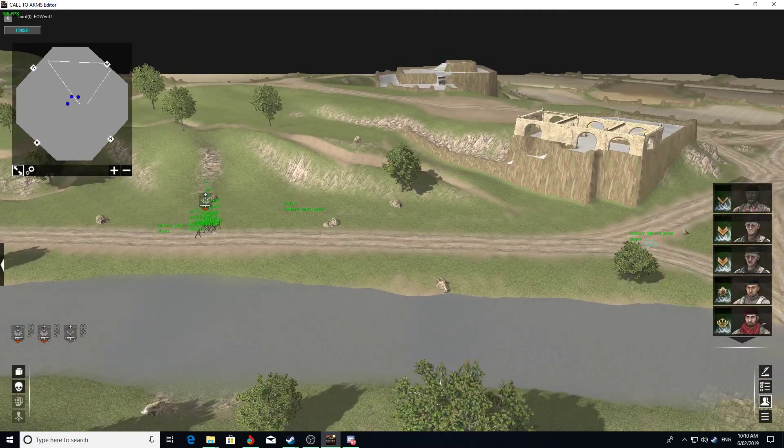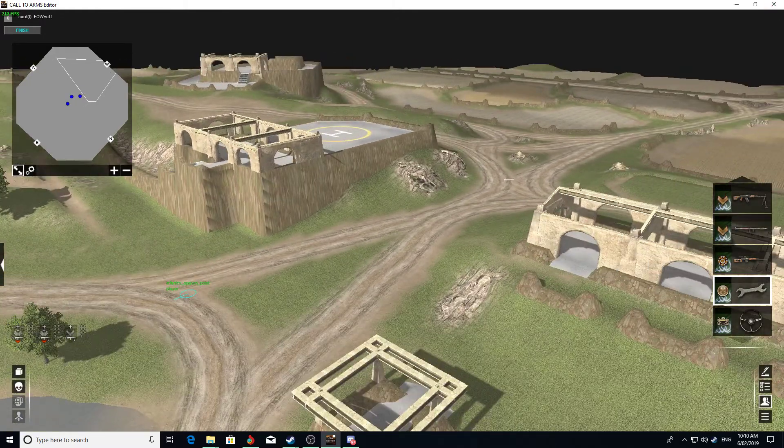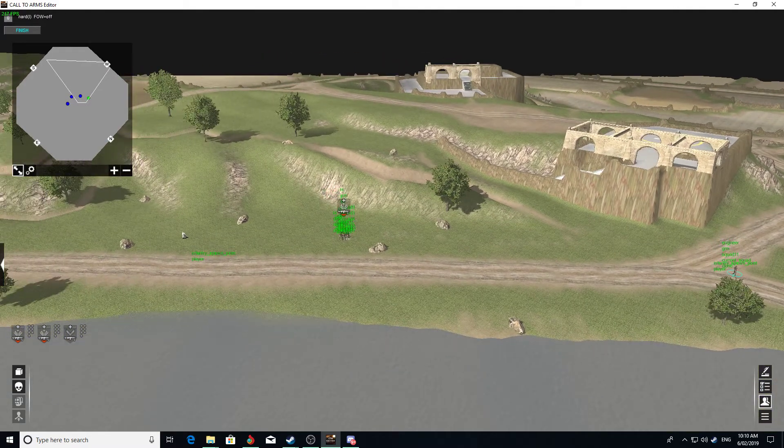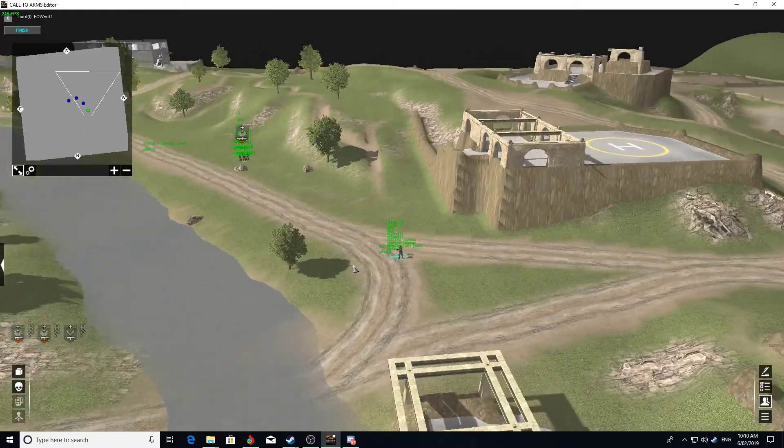Waiting for them — there they go. So it chooses each time which is the closest spawn point to the destination, and that's where they spawn from.